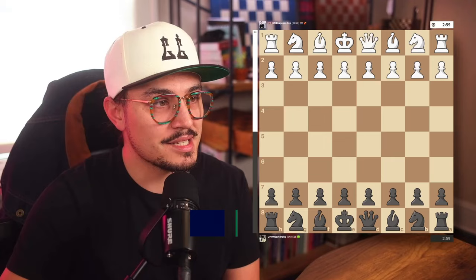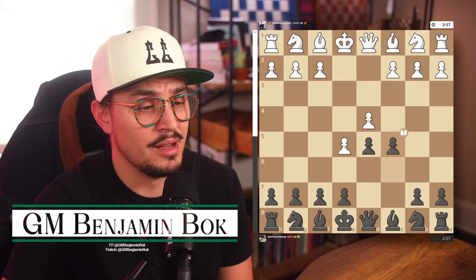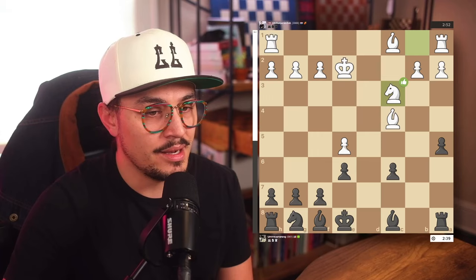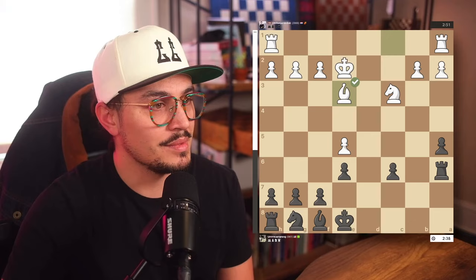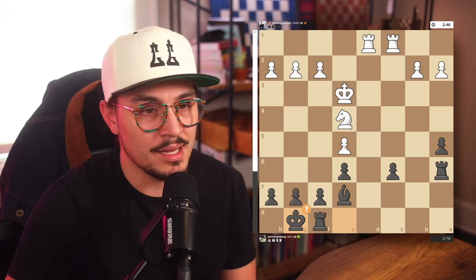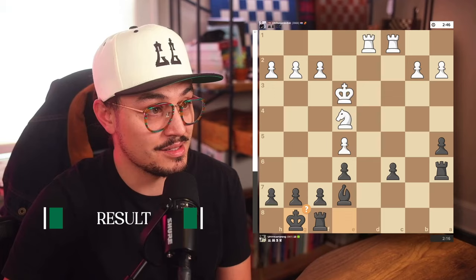Next I played GM Benjamin Bach — I'll link his channel in the description below. I actually maintained equality for a lot longer than I thought. I got the Caro-Kann, which is an opening I'm very familiar with — if you watch my channel you know I play it a lot. I was able to maintain equality for quite a while. I didn't play a game-losing move per se; I made a mistake around move 17 that took the evaluation from less than a pawn to almost two. I maintained equality for about 45 seconds with Benjamin.